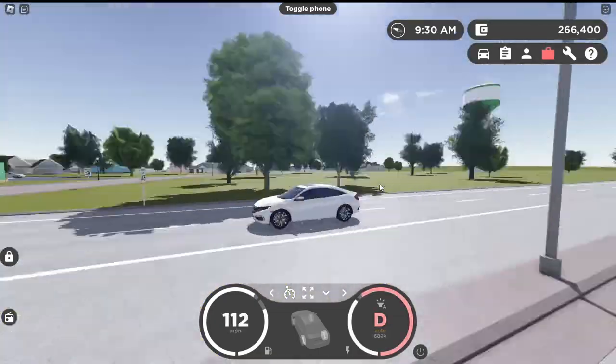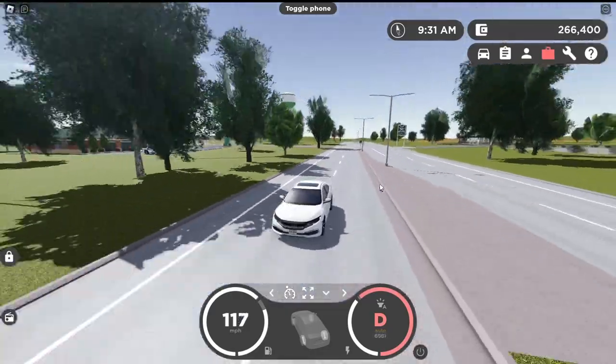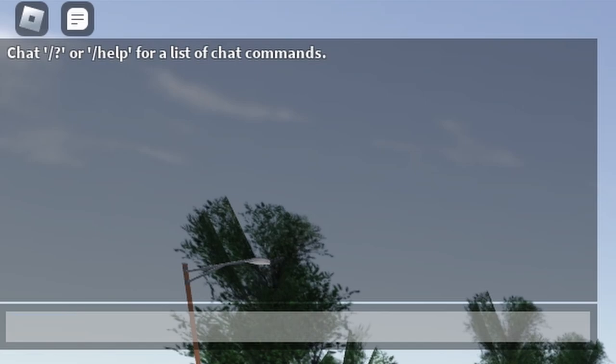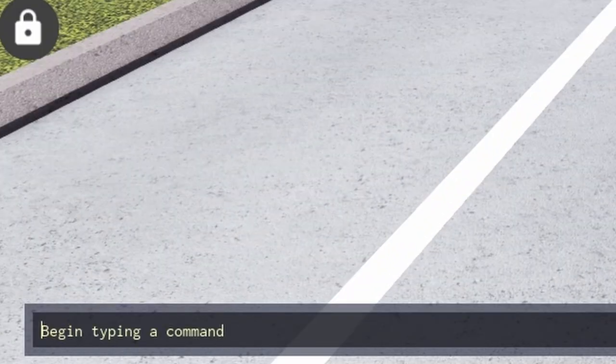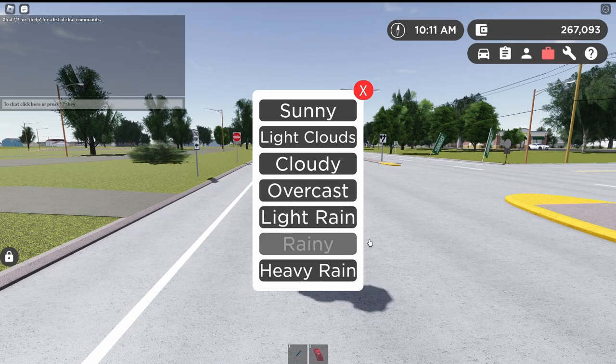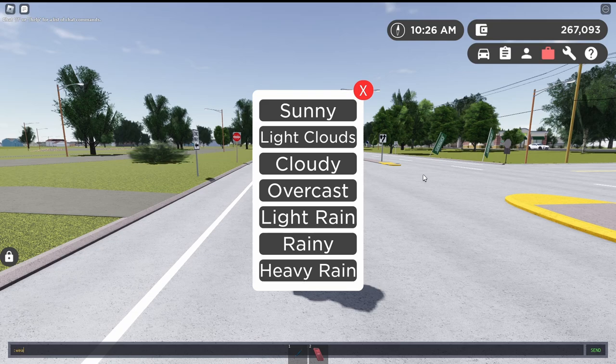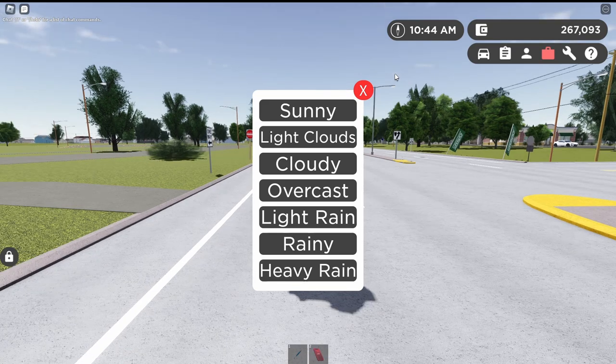As of now, you no longer have to access the weather commands manually. To access this menu, all you have to do is either go to chat and type 'weather', or go to the command bar and type 'weather'. Just like that, the brand new menu will open up, and it lists all the weather types in Greenville: sunny, light clouds, cloudy, overcast, light rain, rainy, and heavy rain. All you have to do now is simply click a button for the weather to start, which is pretty cool.